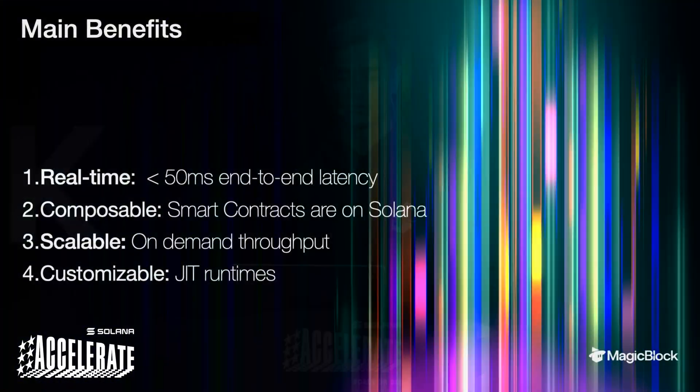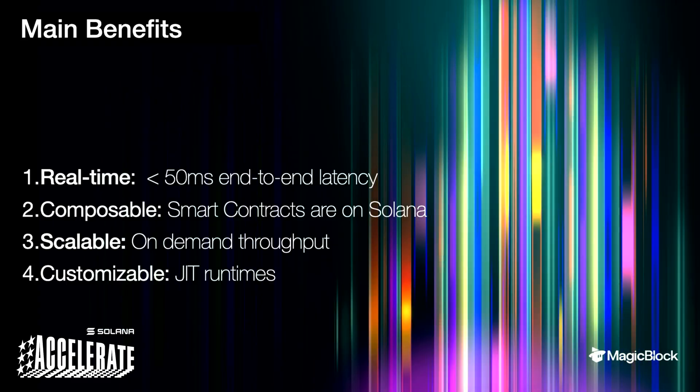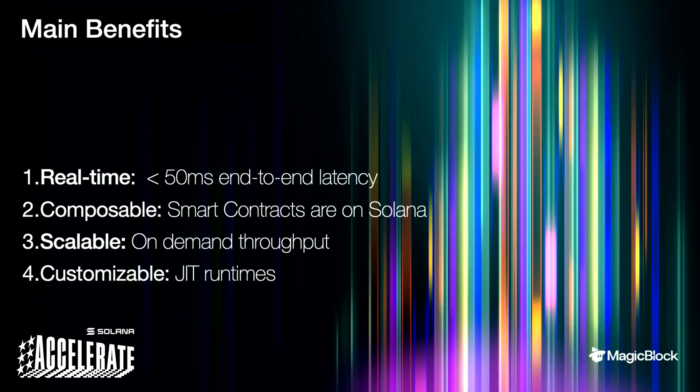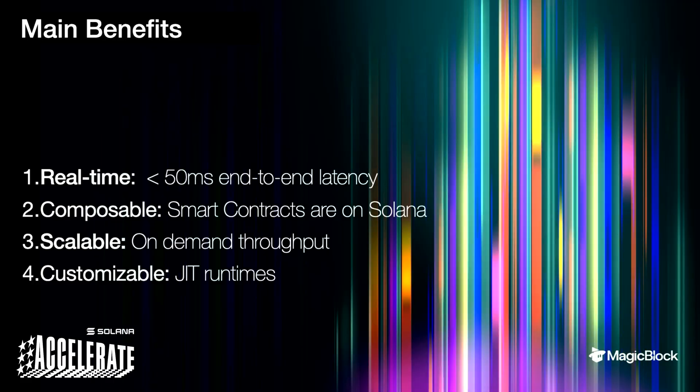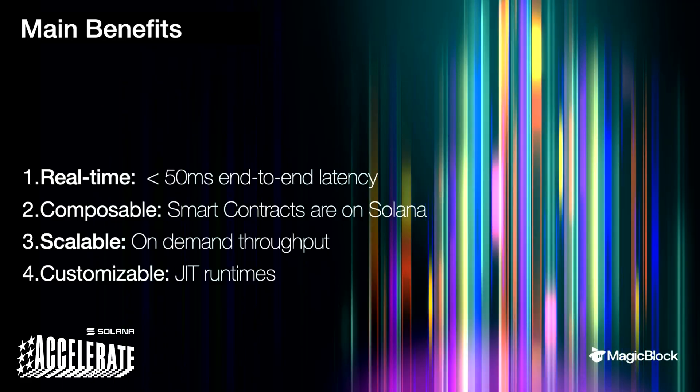The main benefits: we get real-time because we can create these machines on the edge, very close to the user — below 50 milliseconds, end-to-end, globally. They are still composable. All the smart contracts are not going anywhere else; they are still deployed on Solana. State is originating on Solana, and you are only temporarily delegating accounts into these ephemeral runtime instances.